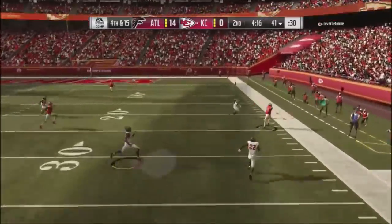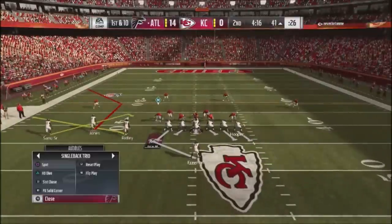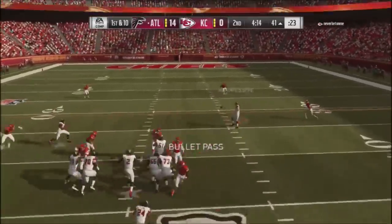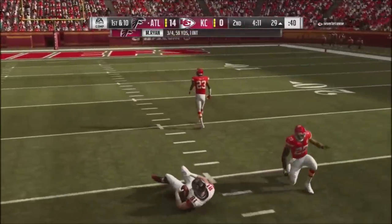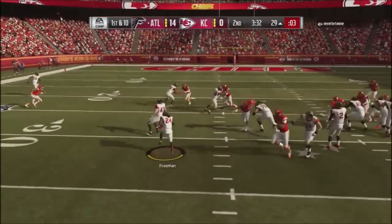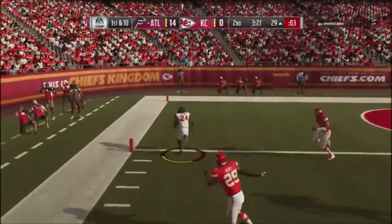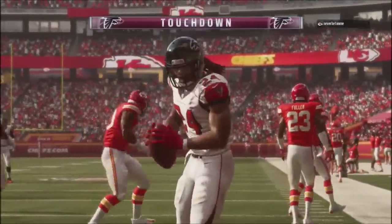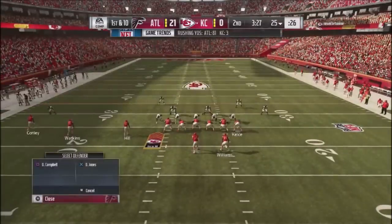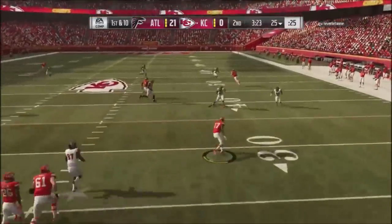He no-huddles on fourth and 15 — clearly frustrated. I go all-out zones, my guys are up, and he sails the ball — a bad pass from an accurate quarterback in the game. I get the ball back at 14 to nothing. I jump into the slot option play and he was almost bringing the house, running something similar to what I was doing. I do a nice spin move, come off the tacklers, and get another touchdown. Up 21 to nothing — a 21-skunk type situation.